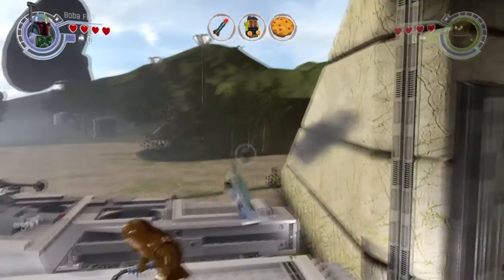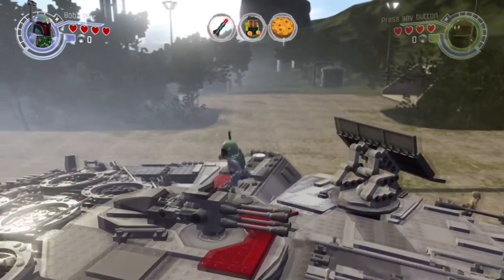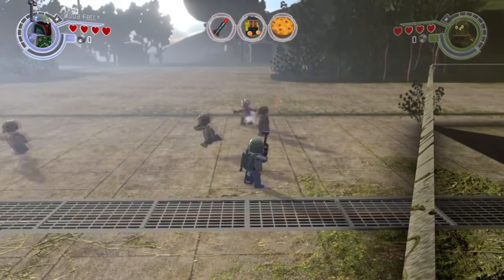Hey, what's up everybody, Team Snaz here with a brand new glitch on the game Lego Star Wars: The Force Awakens. In this video we're going to show you how to get out of the map on Chapter 5 Castle Approach and Chapter 7 The Resistance.